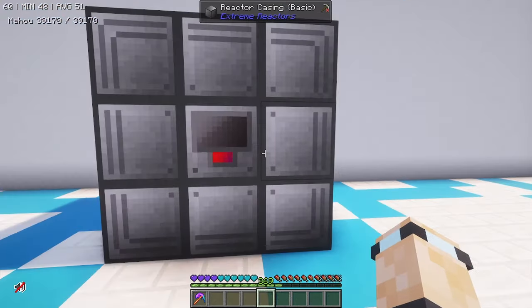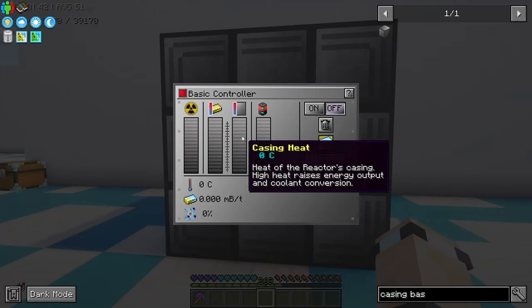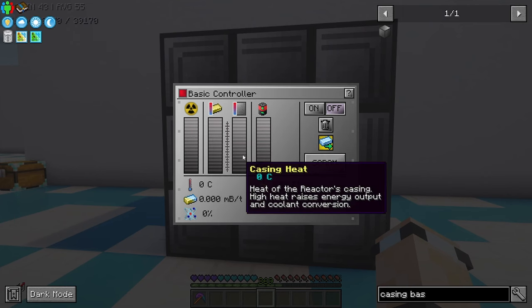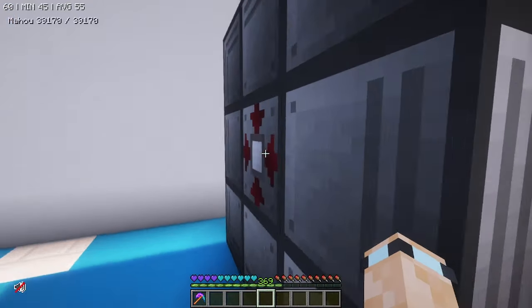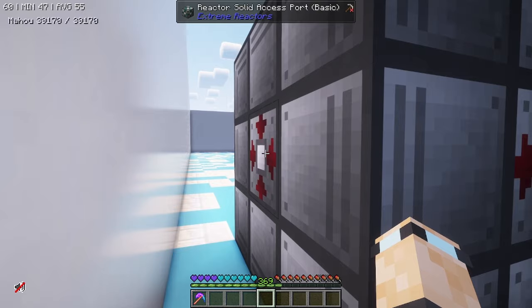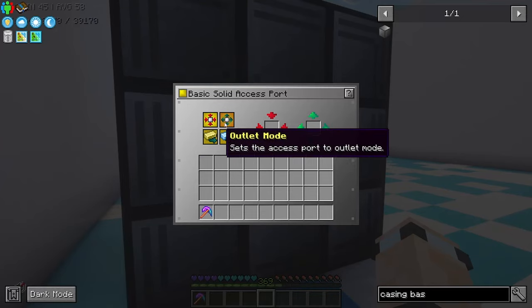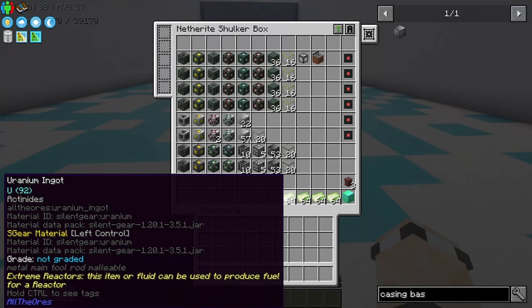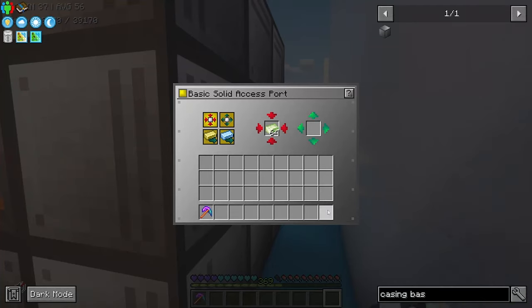Stick that in the middle and it will form as a complete reactor. If we have a look inside, it has no core status right here — this is where you would put some uranium to set this off. We're going to set this to active. I do have some uranium right here in my shulker box.